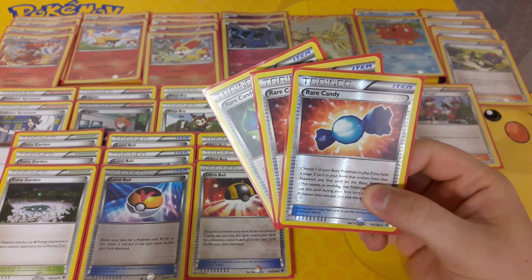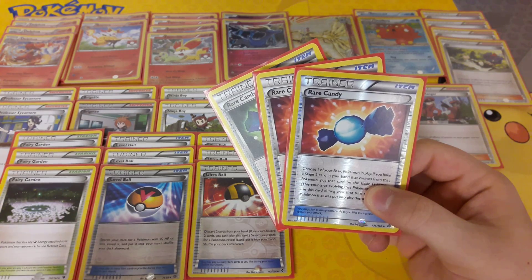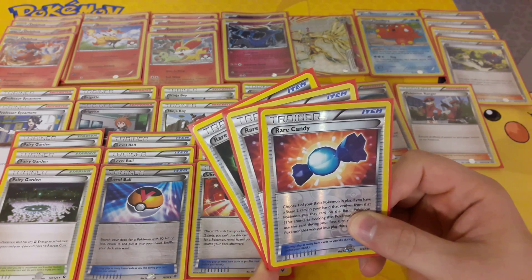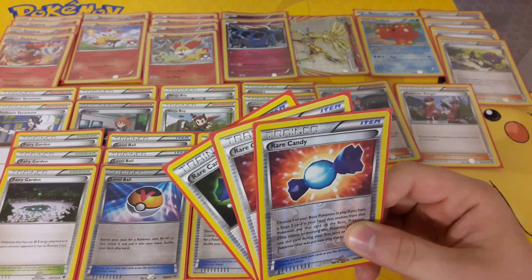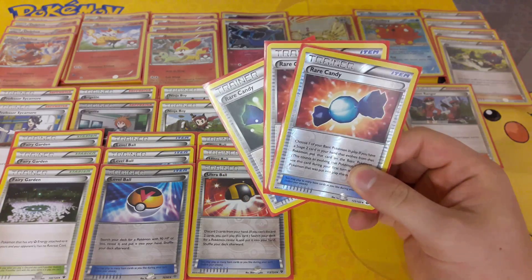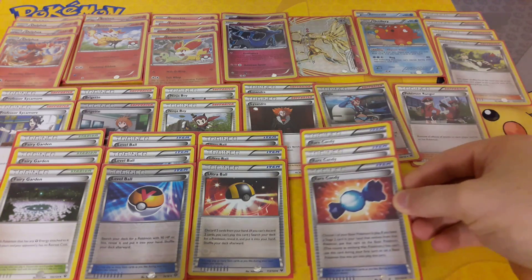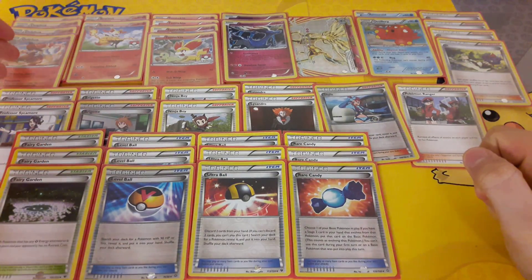We have 2 Rare Candy. Choose one of your Basic Pokemon in play — if you have a Stage 2 card in your hand, you can skip the Stage 1 and evolve into Delphox. So if you've got a Fennekin in play, you play Rare Candy, and you need to have Delphox in hand. It works in conjunction with Ultra Ball — you can Rare Candy directly into Delphox.